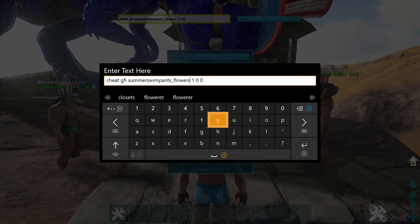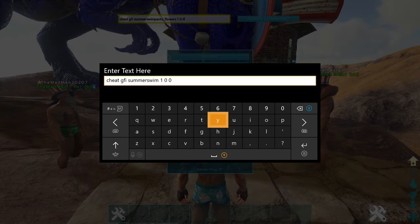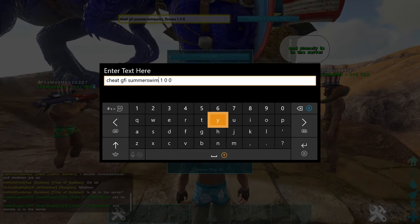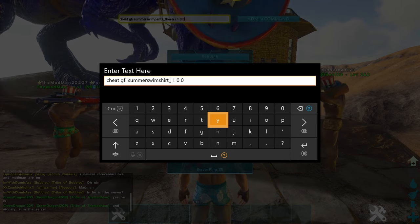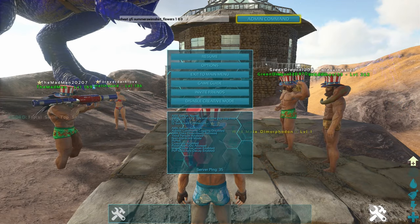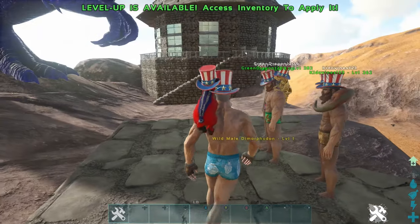Now for the shirt GFI command — note that the shirt doesn't work the same for female characters; it will give them a bikini top instead of the shirt. The command is: cheat GFI SummerSwimShirt_ and then underscore whichever version — alpha, flowers, carno, or arthro. For example: cheat GFI SummerSwimShirt_flowers 1 0 0 — and you can see on the left of the screen it says floral swim top skin added.